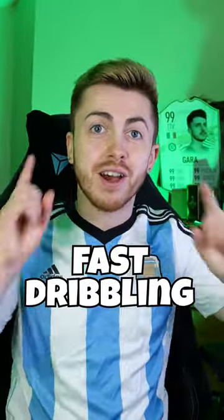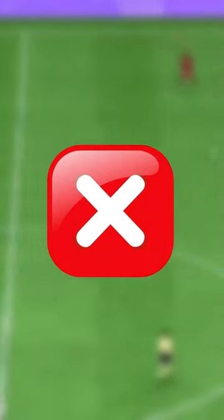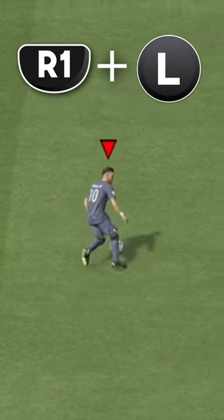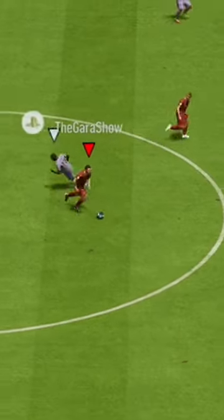So here's how to dribble fast on FIFA 23. Standard dribbling is way too slow — you gotta speed it up. Hold R1 and use the left analogue to turn, and look how fast you can move. You can try this in the practice arena in the main menu. Get used to turning, and when you get the movement right, try it in-game.